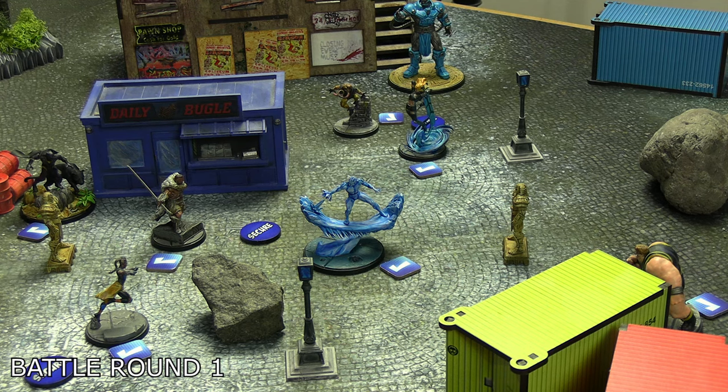M'Baku then did Wrath of the Jabari into Iceman, managing two damage including a throw into the En Sabah Nur statue for one additional damage. Because he got a wild and a hit, he was allowed to move and do his basic attack for free — he did that into Apocalypse and did one damage. Apocalypse's passive then kicked in: after receiving damage, he heals one. M'Baku then used his other actual action — his stick weapon beginning with a K — losing a die from the shock condition but still managing three damage into Apocalypse, which again comes down to two because of the heal.